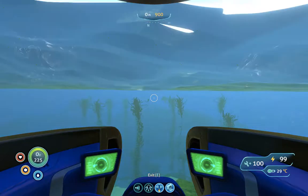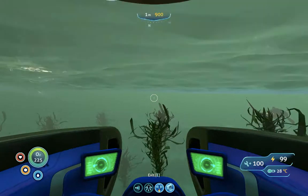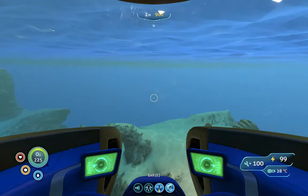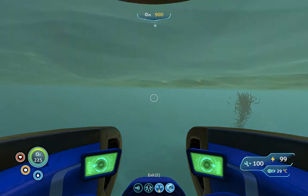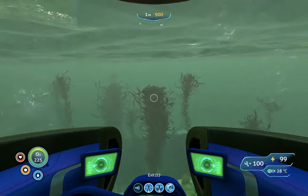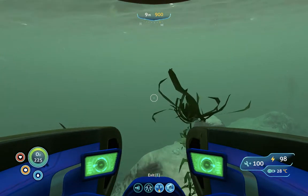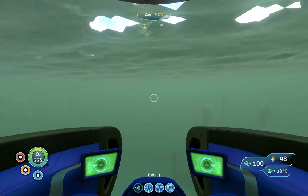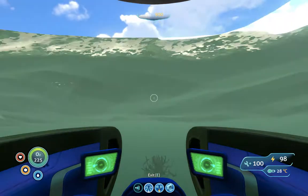After breaking a few prawn suits and having to rebuild them, I actually got here. And I lost the cyclops because I lost the way out — or didn't lose it, I just can't find the way out and lava larvas are eating it. By the way, lava larvas eat your power so they're really annoying. I made the portal so I don't have to go all the way to the active lava zone to the sea emperor's aquarium.